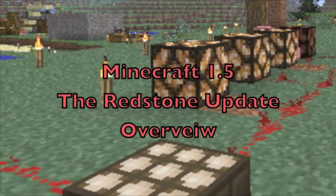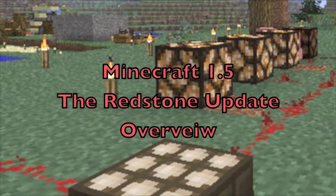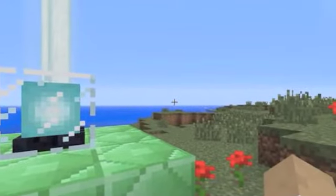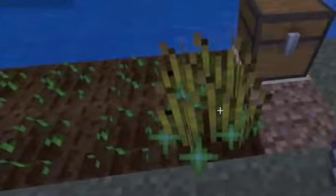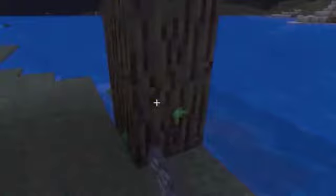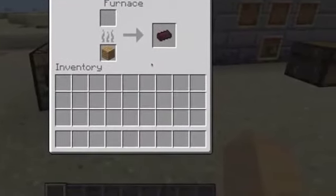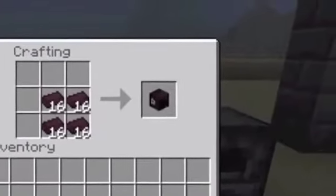Some stuff better, some stuff not — but here we go. The radius of beacon blocks has been increased. Bone meal has been nerfed, so it takes one to three uses to grow wheat and one to three to grow trees. Now when you smelt some netherrack you get a nether brick, which you can craft into the nether brick block.